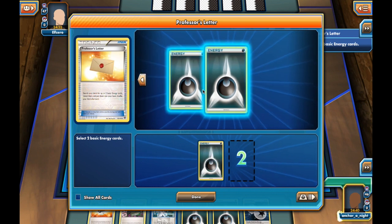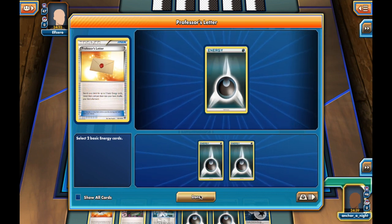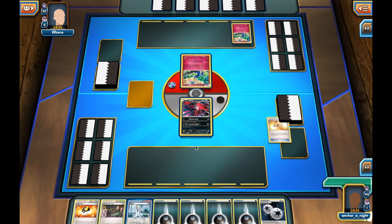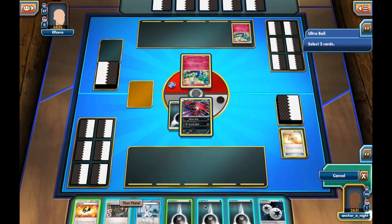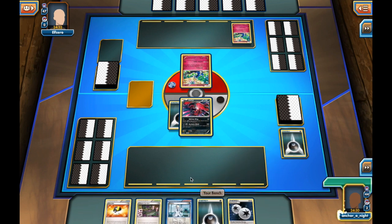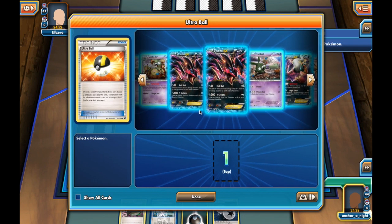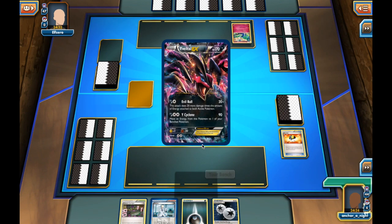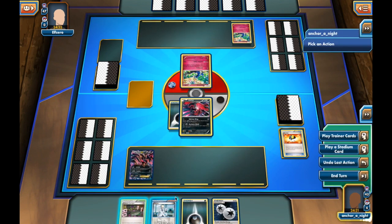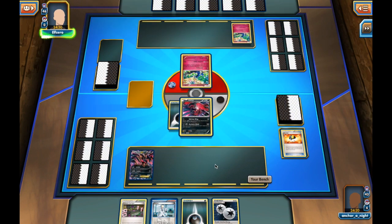I'm playing an Eviltal deck, Eviltal Garbodor to be specific. I'm going to lead off with an Eviltal, the non-EX kind. I will Professor's Letter for two Dark Energies, Ultra Ball away two of them, and get myself an Eviltal EX and put it on the bench. I'll just end my turn here since I can't really Juniper because it won't get me much.